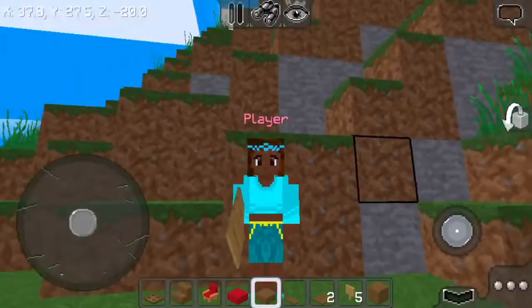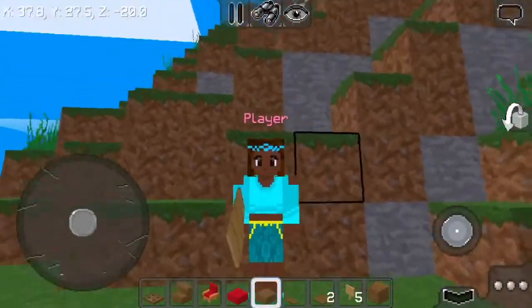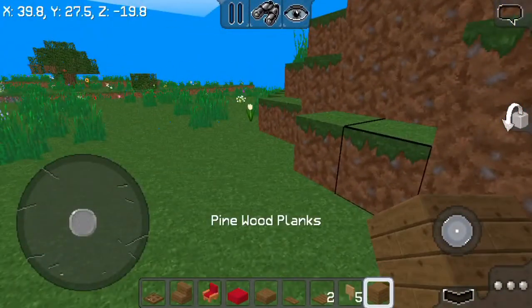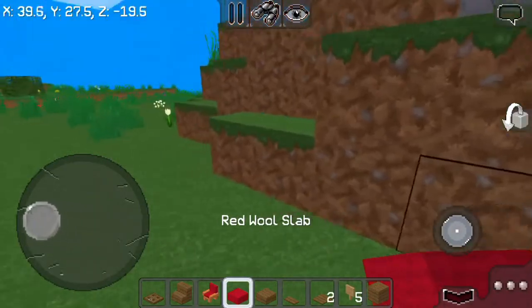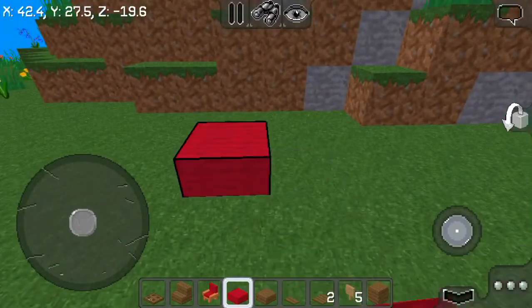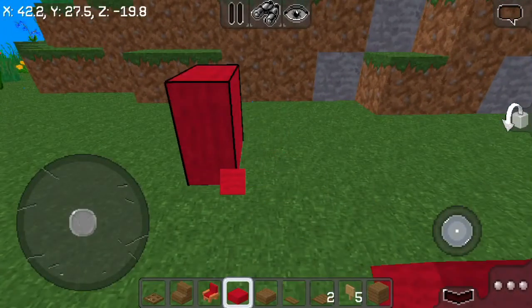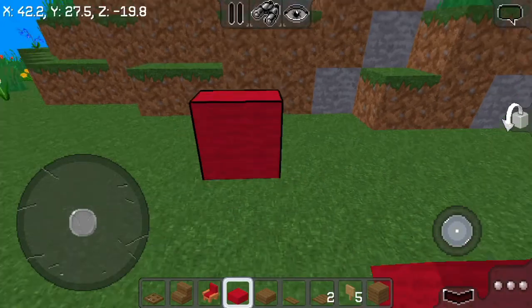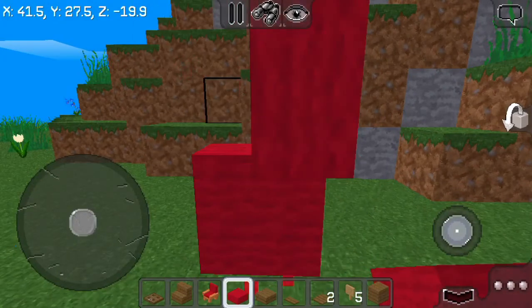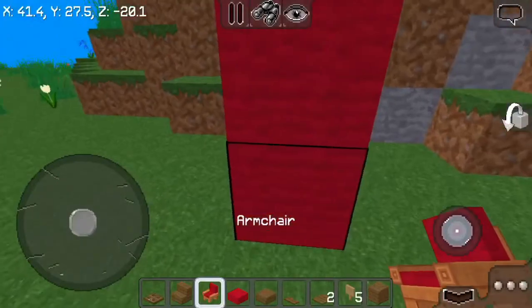If you're the king in your server you gotta have this chair in your castle. First you gotta have a red wool slab — or whatever color you like, but I'm using red. Put the slab down and let it stand like this, then another one, do the same on this side, and put your armchair right here.